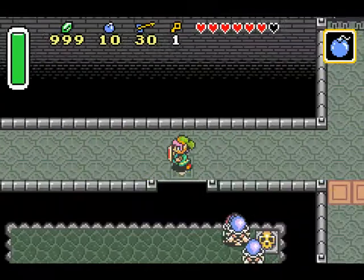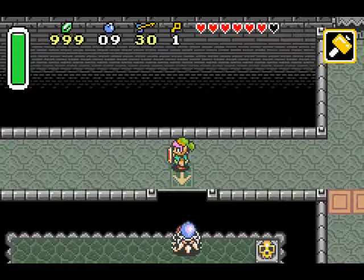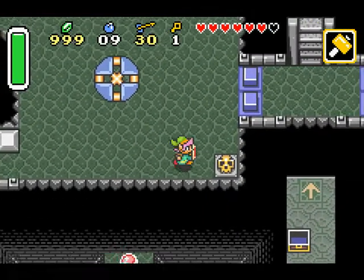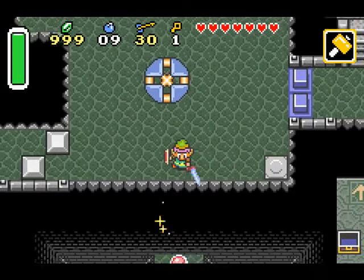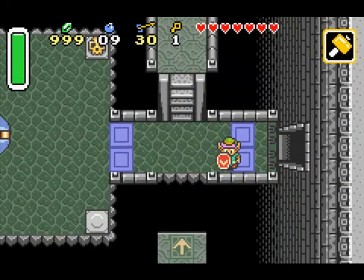Easy way to get rid of these guys: just throw a bomb down there and wait for it to blow them into the pit! And then, if you don't have full health and don't want to waste a bomb, you can also use a boomerang or a bow and arrow!